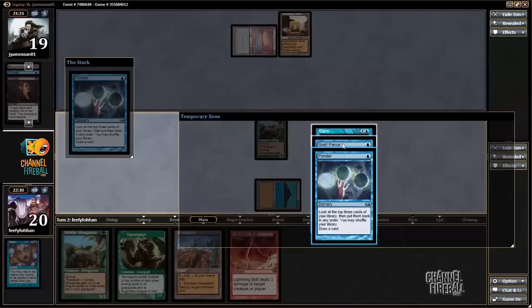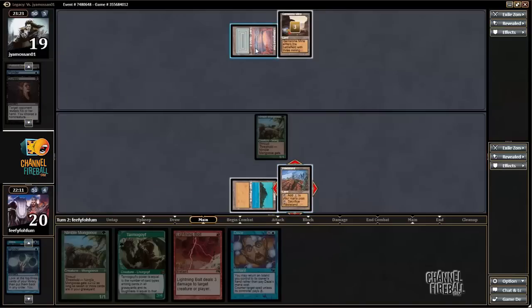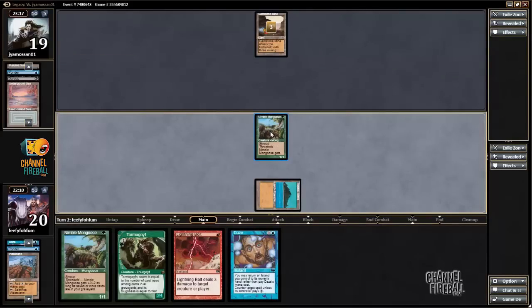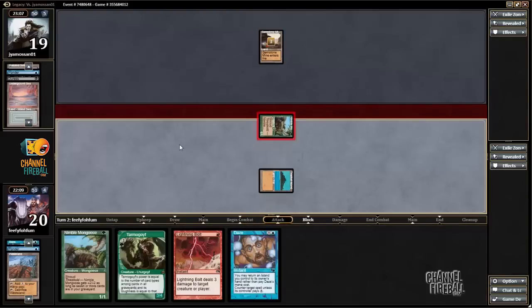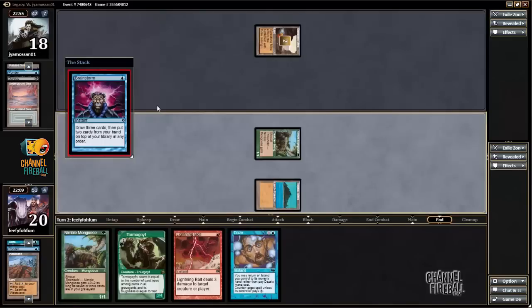I just need to figure out what order to put them in. I'll put them in this order, drawing the Daze immediately, to make sure that I don't die. Next turn I can maybe Ponder into a land. I'll probably cast Nimble Mongoose, and then the turn after that Ponder into a land and have Spell Pierce up. That sounds good to me. My opponent casting Brainstorm — I'm definitely not going to counter that. I'm glad to have a counter off the Gemstone Mine.